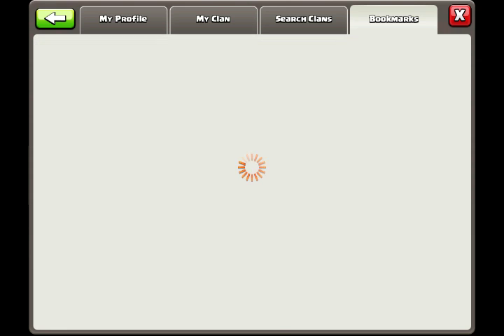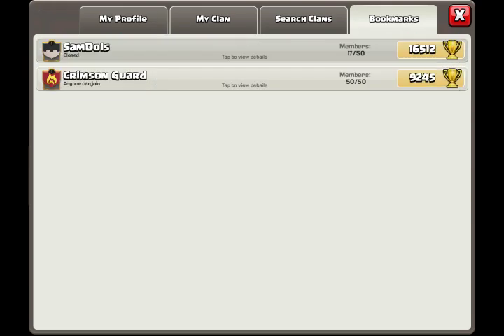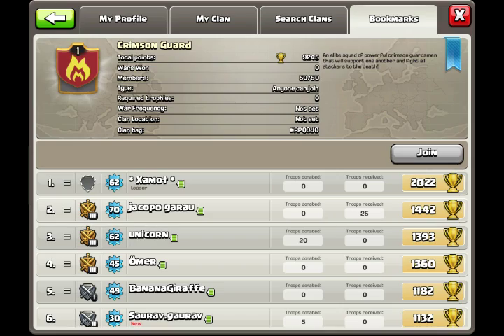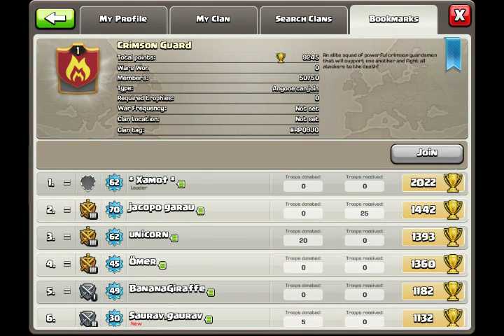I have two bases to review in this video. The first is in the clan 'Crimson of God,' with a total of nine thousand two hundred and forty-five points, one hundred and fifty members, open to anyone, required trophies zero. The clan tag is hashtag RPQ9J. Let's read the description and go in.